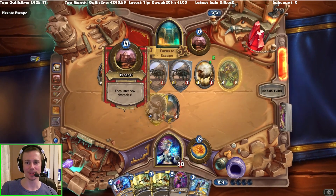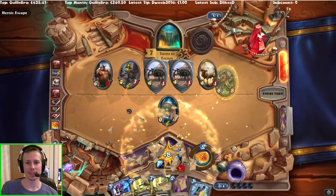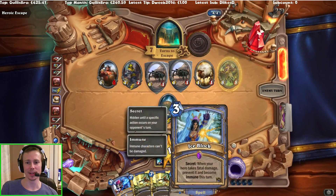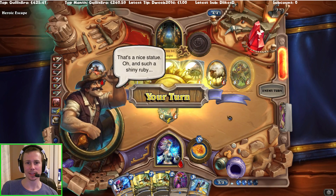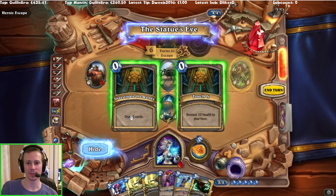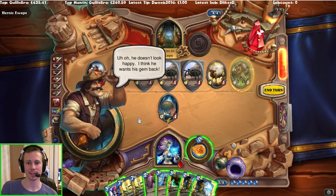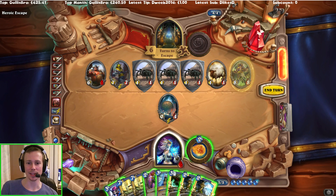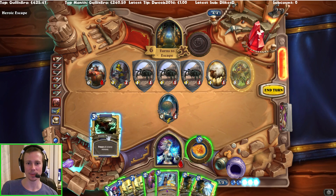I could do with a Frost Nova — that would be really helpful. We've got Ice Block we can use next turn. Frost Nova! If I draw two cards and got Molten Giant, that'd be awesome. Well, we know that all of this is going to die, so if I did a Frost Nova that'd be awesome. Typically you combine that with the Doomsayer, but I could Ice Block first turn — though then that's it. So I think I'd rather Frost Nova just to keep myself alive.